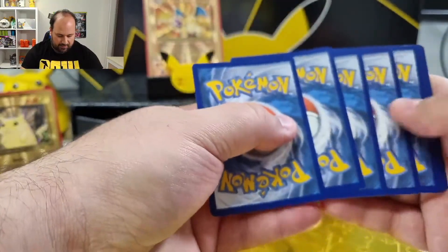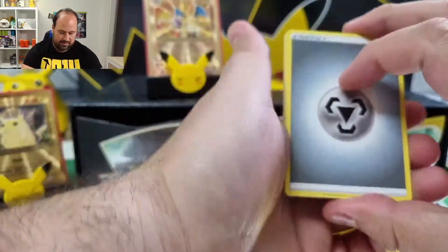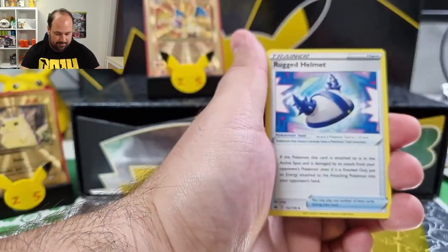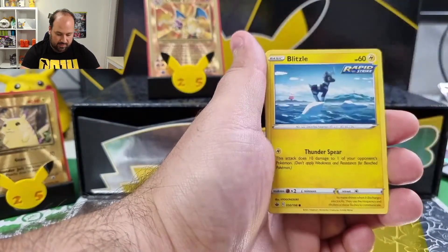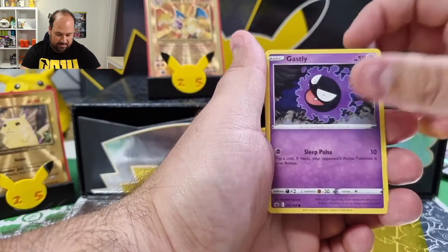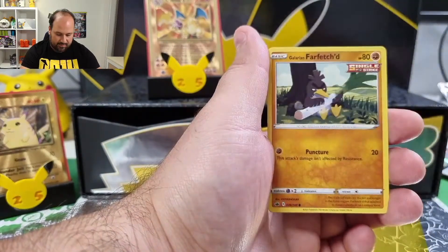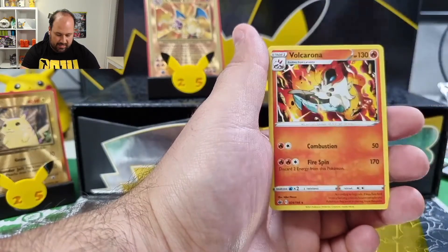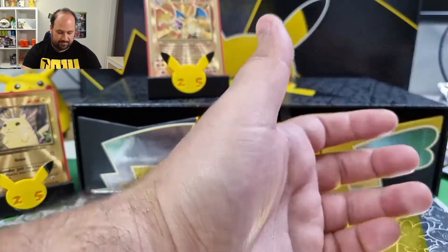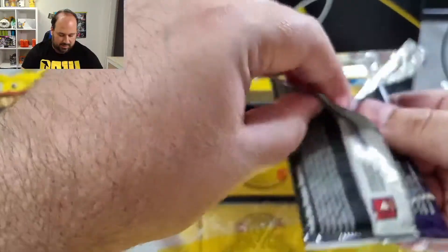Let's see if we can find something better than a holo in the second booster. Metal Energy, Rugged Helmet, Crabominable, Doctor, Blizzle, Smiling Gastly, Coffin, Deliberd, Farfetch'd, Smiling Gastly Reverse, and Volcarona. Nothing special in this second booster. Let's go with the last one.